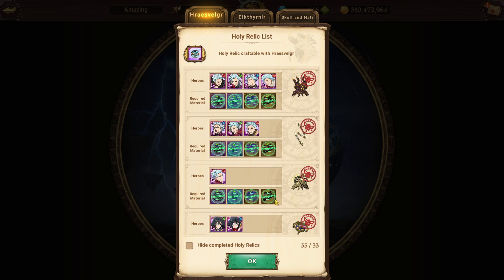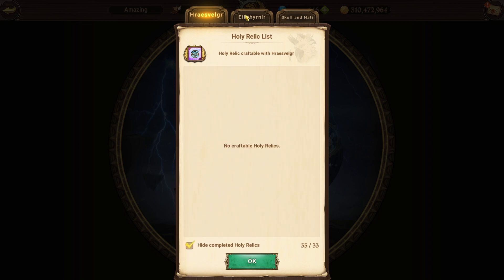Let's go to the Creature's Nest area. If you go to 'Craft Holy Relic' and I hide completed, you can see I've collected every single holy relic — even School and Hottie as well. All the demon relics, all the giant relics released so far, I've gotten them, plus all the deer relics and all the bird relics.